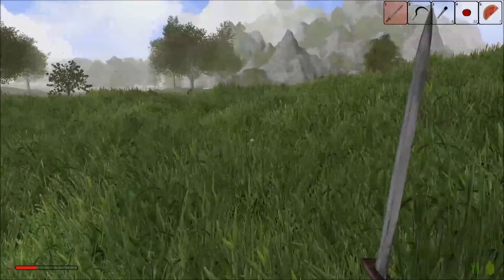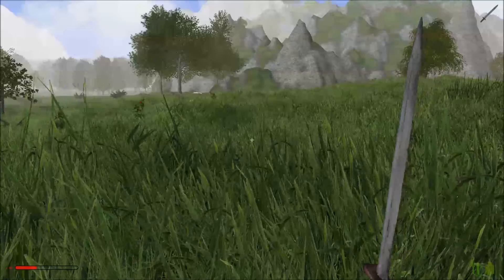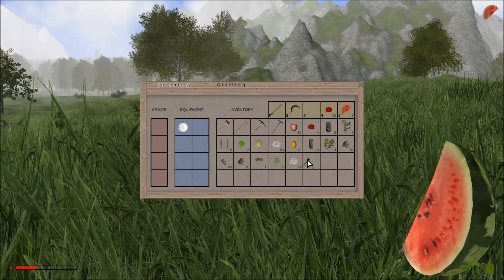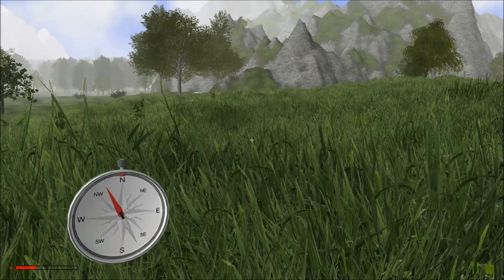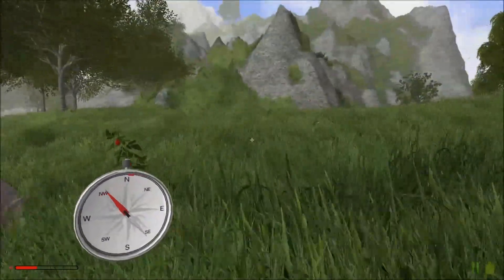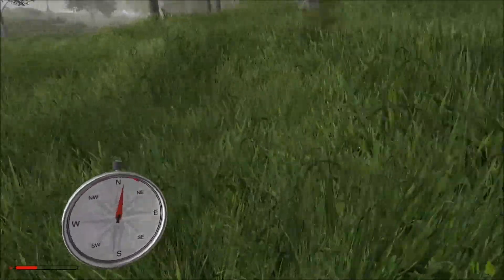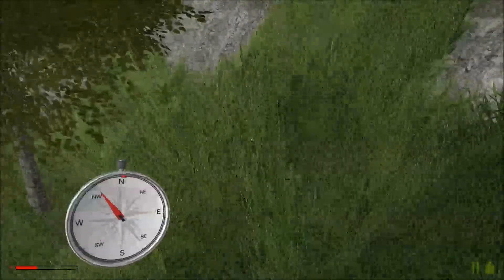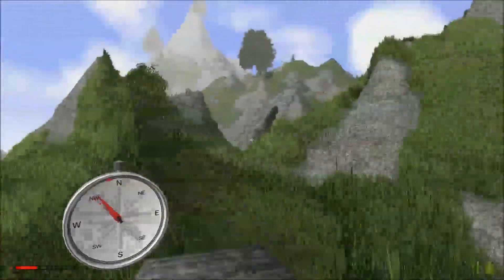I'm actually thinking it's probably better not to equip that. I need my compass. Let's unequip that and then see if we can get my compass. We need to try and find our way back home. We're just going to concentrate on the whole survival aspect. Since my health has taken another beating from falling down this hill, I shall take rather more care on the way back.